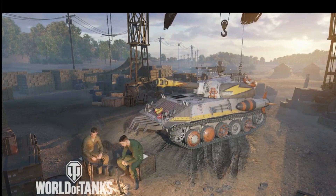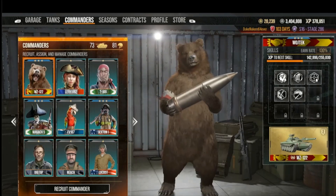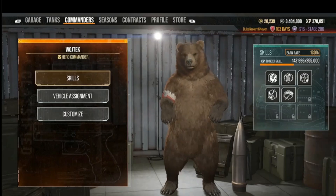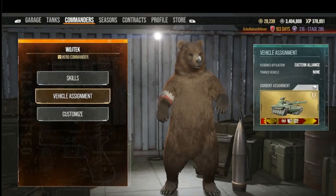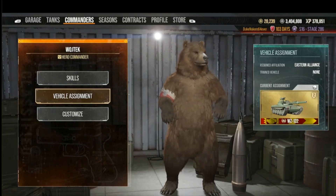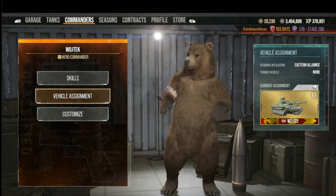I'm going to put a commander in this tank and show you what it would cost to do so. This tank is a goofy tank, but it would be awesome if we had Voitek in there. Now, find your commander - not every commander is going to have this capability, some will some won't. Go to the vehicle assignment and look at the right in the green box: it says he's from the Eastern Alliance, which is Cold War. His trained vehicle is none - that means if we remove him from the tank, not by pulling him ourselves, he will revert back to a black bar universal commander. But if I take him out directly he's going to remain Eastern Alliance.